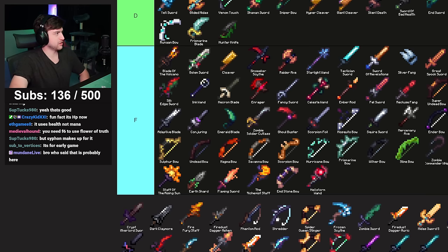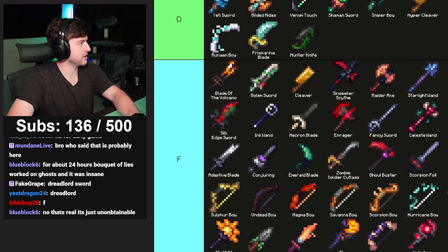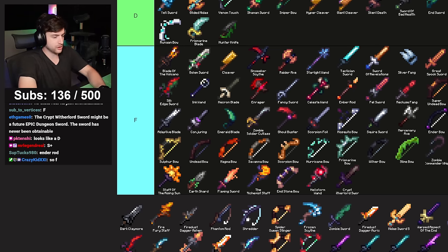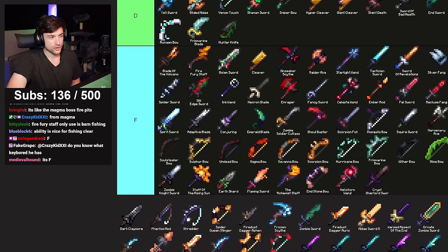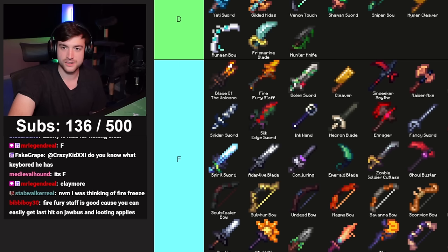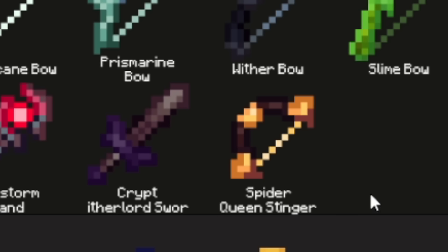Crypt Wither Lord Sword — was significantly altered or removed after 0.9.13, retained for historical purposes apparently. Not in the game — F. Fire Furious Death — absurdly expensive, a thousand mana cost per shot, does mid mage damage — F. Spider Queen Stinger — is there any purpose for this item? No — F. Phantom Rod — the go-to weapon for Arachne.